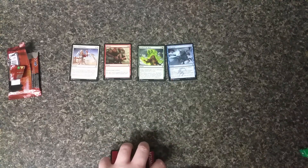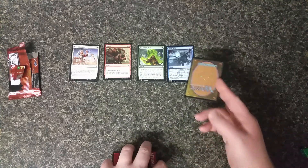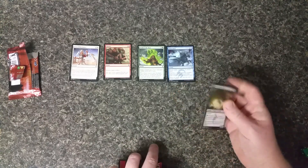Force Away — return target creature to owner's hand. If you have the power of four or greater, draw a card; if you do, discard a card. It can be useful. If you've got a land you don't need, discard it and get something better.